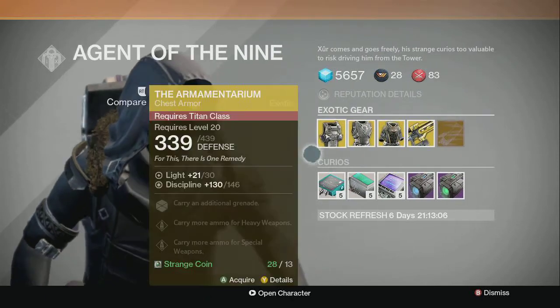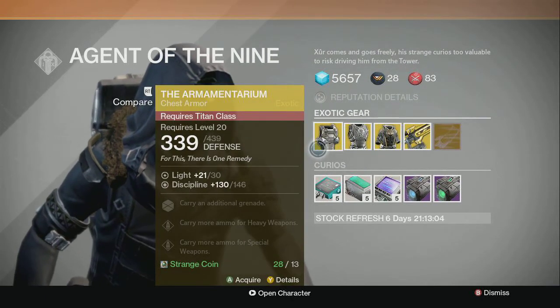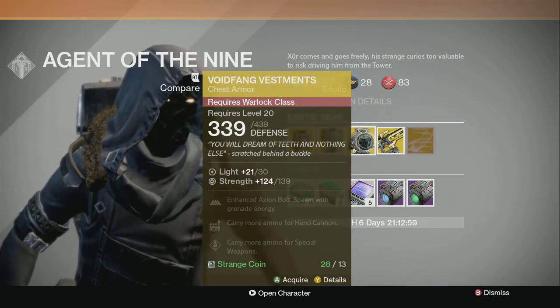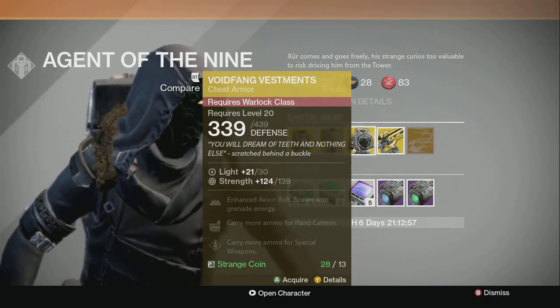Let's see what he's got this week. A couple repeats of course. He's got the Armamentarium, Cresta Alpha Lupi, and Voidfang Vestments. If you haven't seen my other videos, I'll just give you a quick recap of what these things are good for.